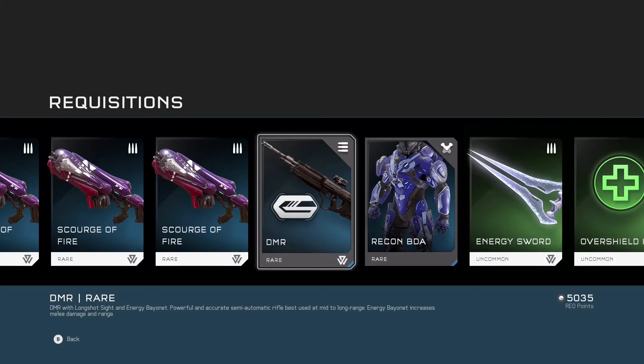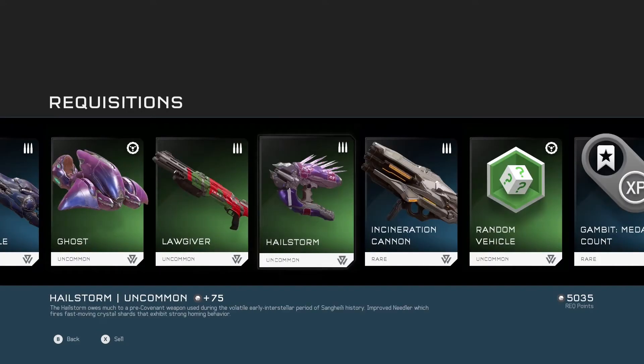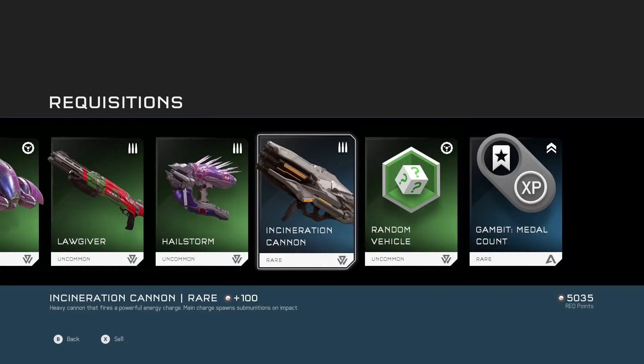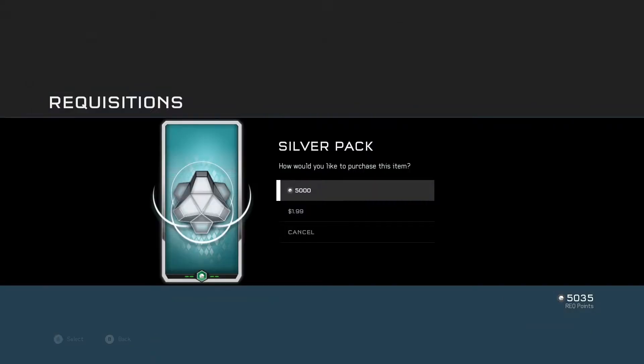The problem is the REQ level of this is probably gonna be like REQ level nine, but I have two DMRs now. The Recon BDA, energy sealed beam rifle, incineration cannon — very nice. All right, one more silver, we got points for silver, let's do a silver.